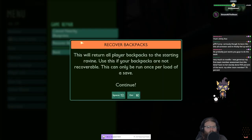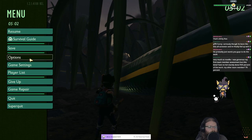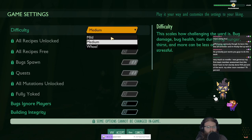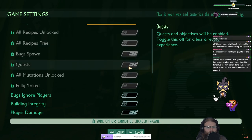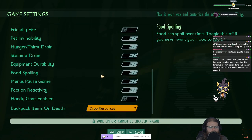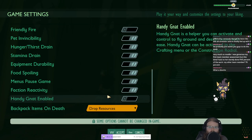Yeah yeah yeah. Game settings, swap to custom - it disables achievements though, I mean it's not really that big of a deal. All recipes unlocked, some options cannot be changed in-game. 'Fully Yoked' - oh cool, that has everything unlocked from the get-go: friendly fire, stamina drain, drop resources, handy nat.